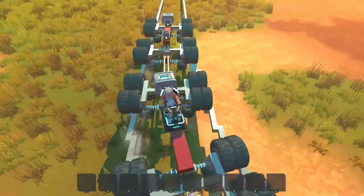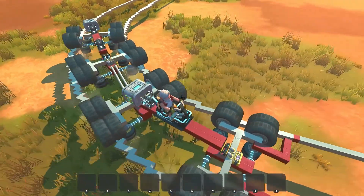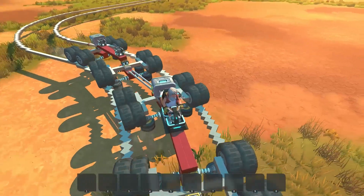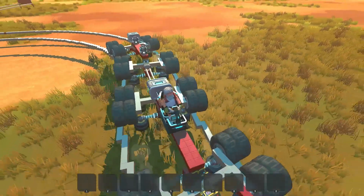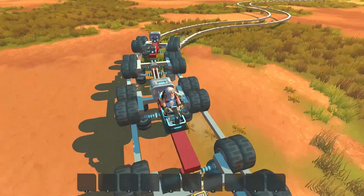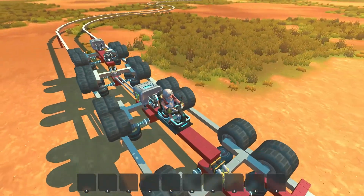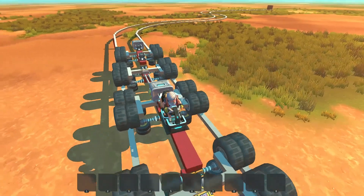I'll just cruise around here a little bit slower. We'll also see that the corners — I've actually changed the geometry now and found a good combo that works really quite well. From a driving point of view, the only thing I need to worry about is the actual outside edge of the corners. The inside rail is just to provide the force to keep it on track.